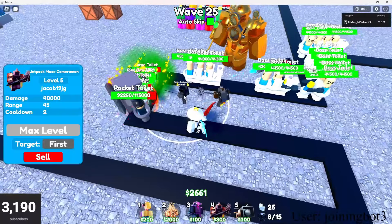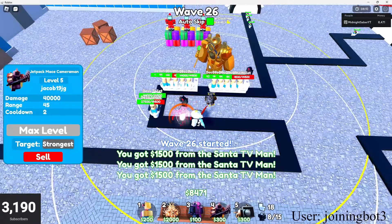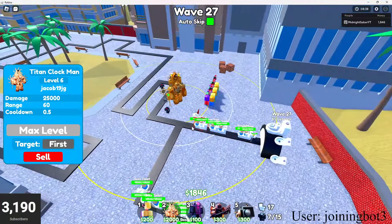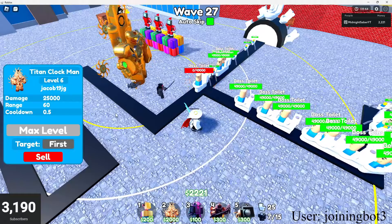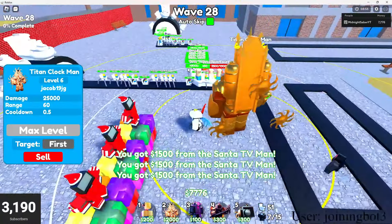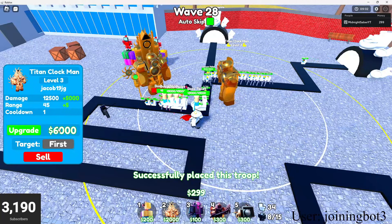Because 20k is obviously a lot and I don't even have max farms. This is going to take a while. We are making $5,000 a wave, so in about three more waves we should be able to max this guy out. So let's get into the Jetpack Mace Careman - it's obviously the Jetpack Caraman but he's the Mace version. Let's just max him out. He has 40,000 damage, 2 second cooldown. He's kind of OP, not going to lie. He can also save you - I'm gonna send him on strongest.